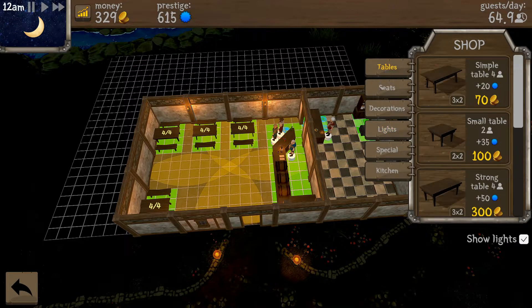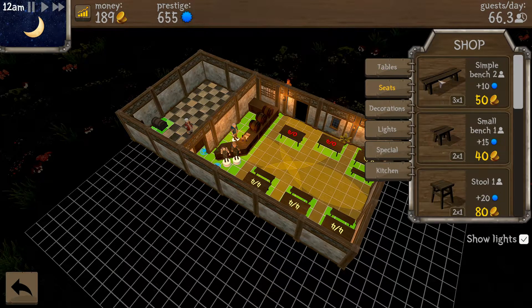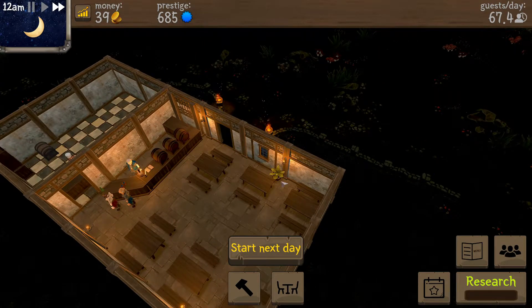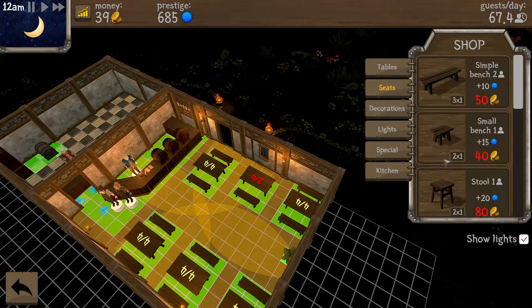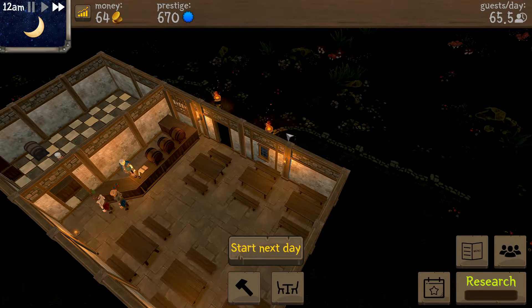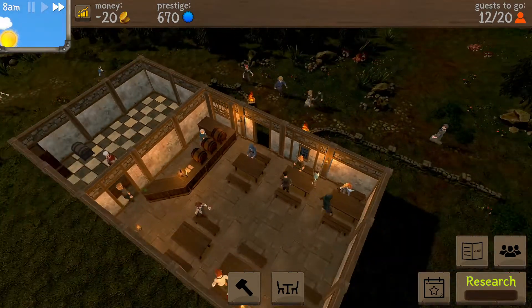Before we start the next day, let's add a table or two. We gotta get the seats up in here — I'm gonna have to move that plant. You don't have enough money — who do you think you are! We're gonna sell the plant so we can have a seat. Start the next day — yes, researching drink pricing! Oh, I can zoom in and out with the mouse wheel now — love it!